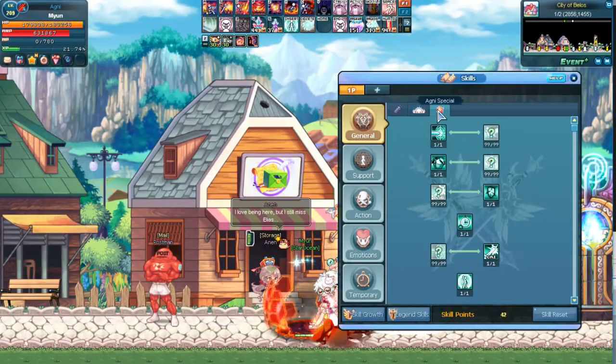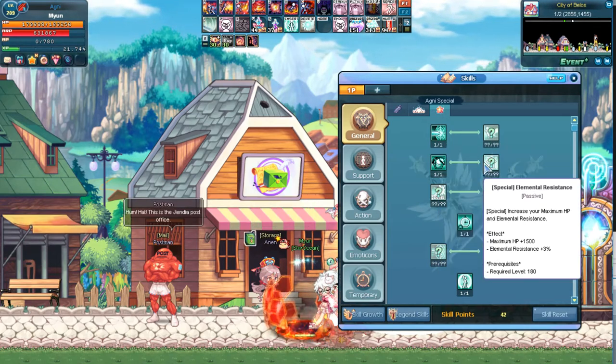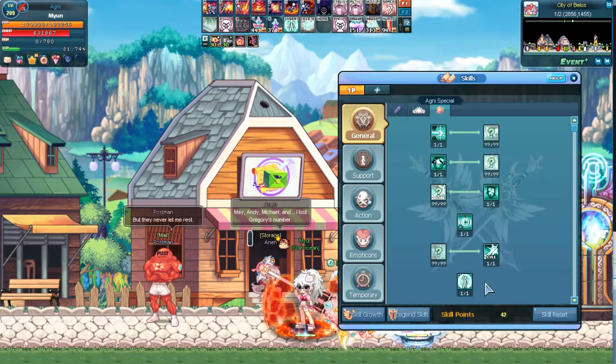The third skill tab contains Agni's special skills. The topmost skills become available at level 170, and you'll have to choose only one of the two skills. The rest of the skills will become available as you level up further.